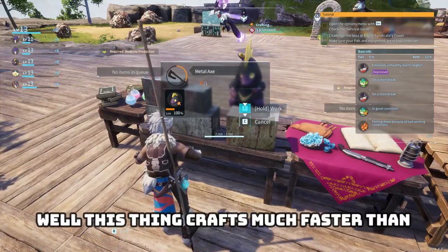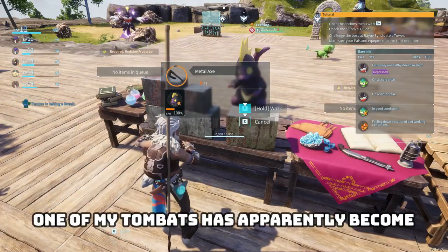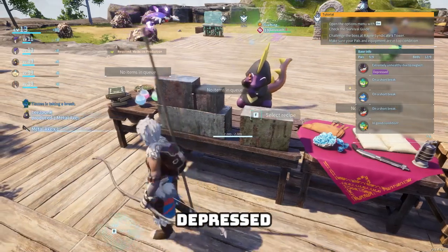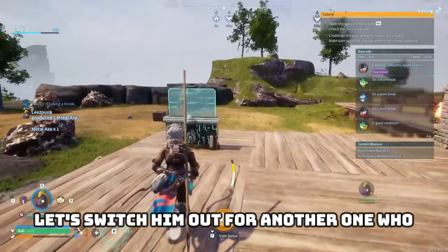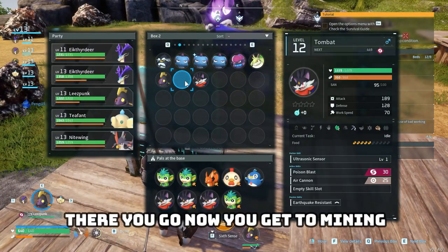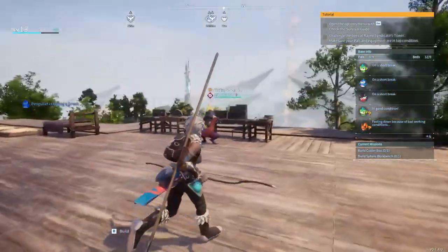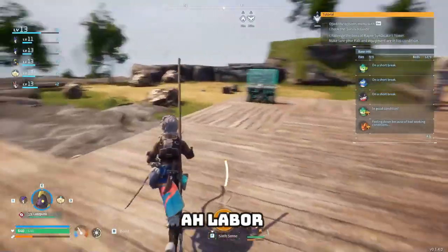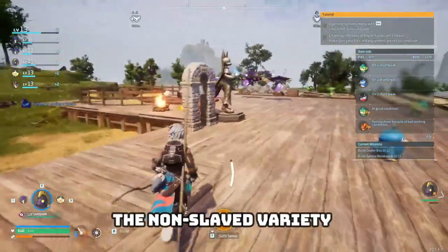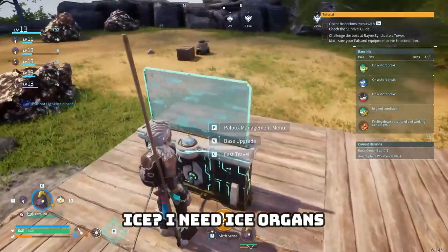The metal axe crafts much faster than the saddle. One of my tombats has apparently become depressed — let's switch him out for a fresh one. There you go, now you get to mining. Now, I need ice organs — most likely I'll get those through catching pals more than anything.